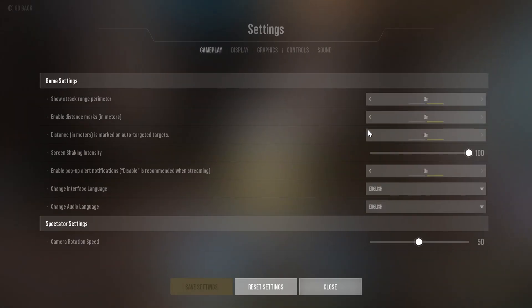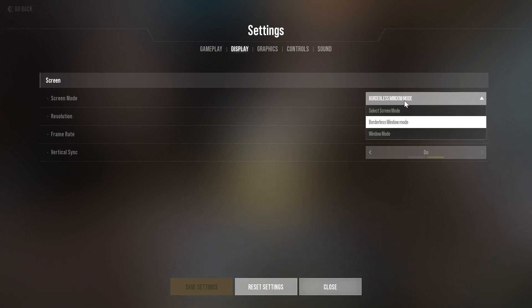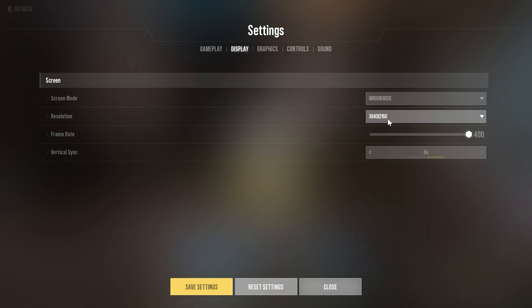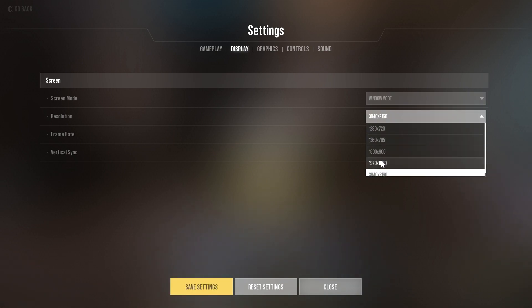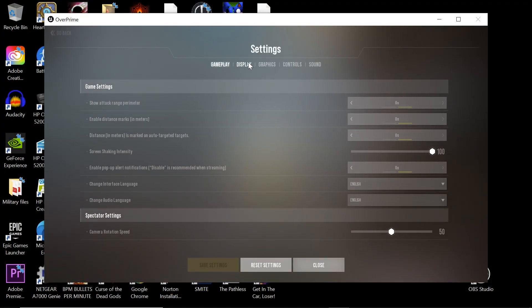Now, if you find yourself in a game and you can't use or upgrade abilities, go to in-game Settings, then Display Settings. Set it to Windowed mode so you can change to whatever your display resolution is — I prefer 1920x1080. Save those settings, then reopen Display Settings and change back to Borderless Windowed mode.